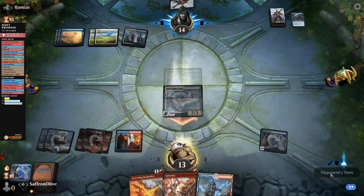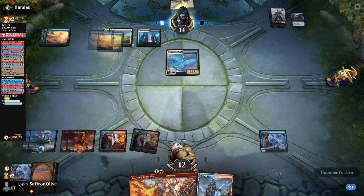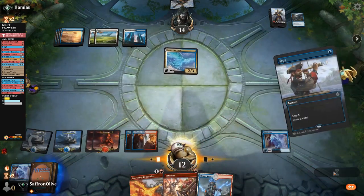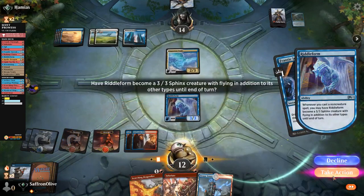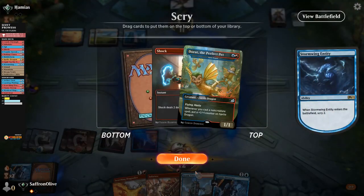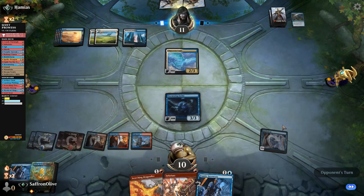This might just be the better Flyers deck — down to 11. Play Swift Water Cliffs, we scry, looking mostly for card draw. Opt works — keep Opt, draw Opt, cast Opt, turn on Riddle Form. Definitely keep Frantic Inventory. Frantic Inventory — time to refuel. Into another one — this is where we want to be. Get in, hit them — opponent takes it, down to 11. Stormwing Entity entering the battlefield, lets us scry. Shock it, Dorat — we'll keep both. Steam Vents untapped, pass the turn. This is exactly where we want to be.